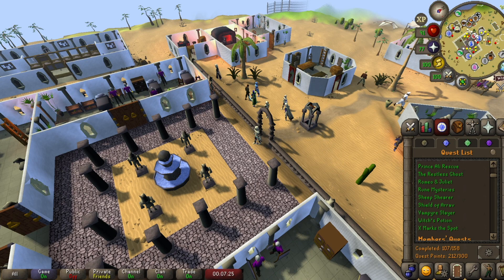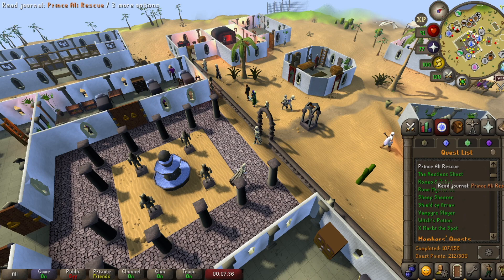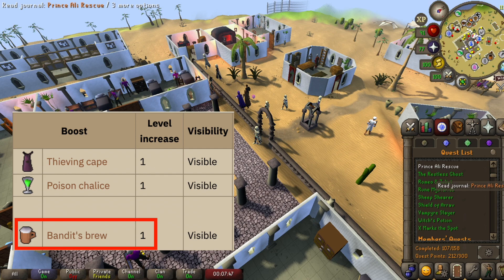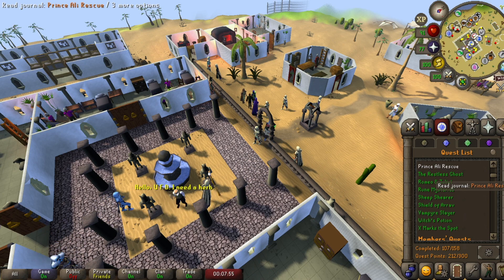This method only has two real requirements: the Prince Ali Rescue quest, which is a free-to-play quest, and 65 thieving to get to the summer garden — that's where most people are, and this method is only viable with a lot of people running it. You could start at 64 thieving using Bandit's Brew, a drink you can get off the Grand Exchange. It's a little pricey — around 50 to 100k — but in my opinion, it's completely worth it.